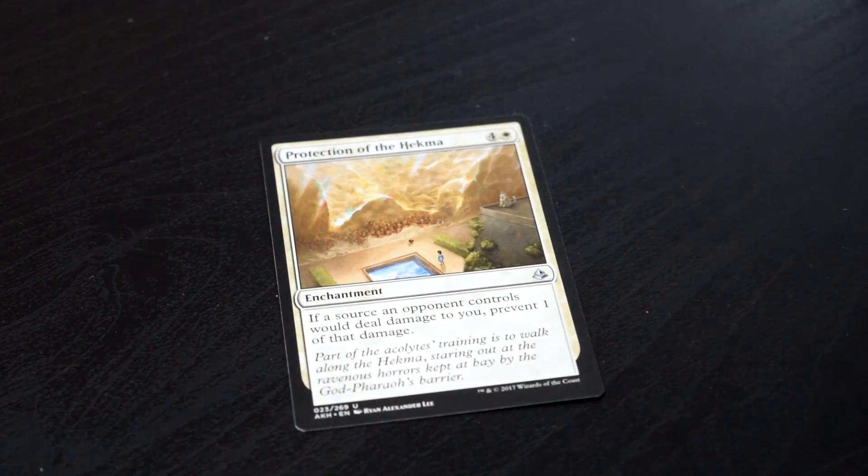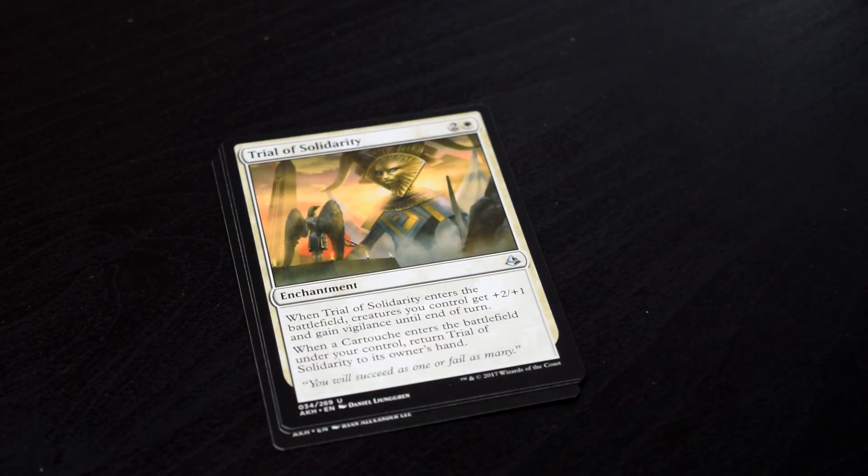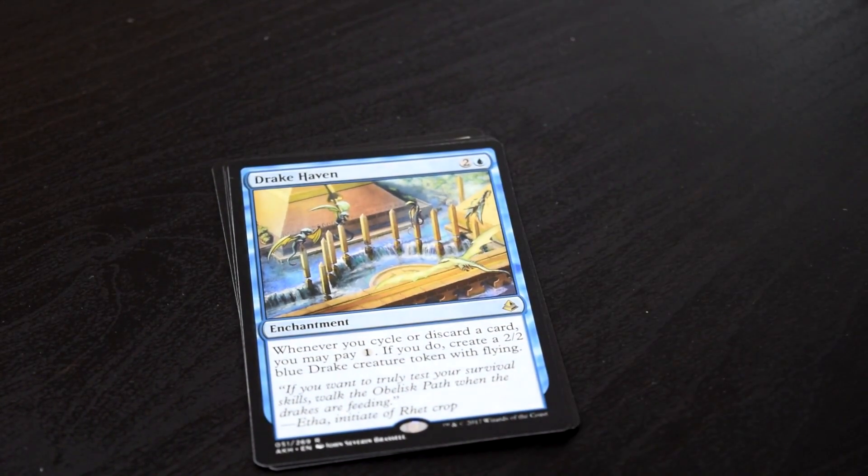Anyway, that's taken care of, and now we can commence to cracking some packs. Here we have Protection of the Hekma — ew. Labyrinth Guardian, Trial of Solidarity, and our rare Drakehaven. Nizahan loves Drakehaven and loves it in cycle decks, and I like it too. It's actually really nice in limited play anyway. I'm still looking for it to fit somewhere in a cycling standard deck — it might be a little slow. Maybe not. But I still like it regardless.